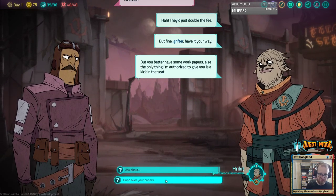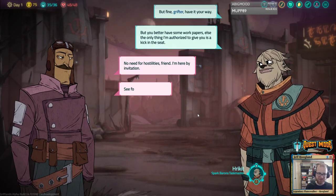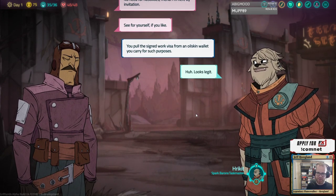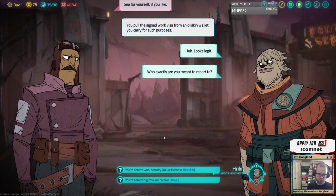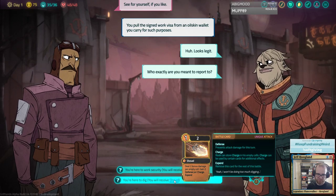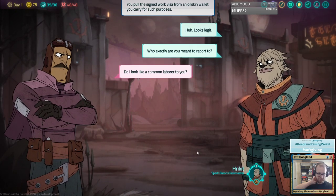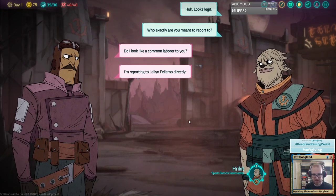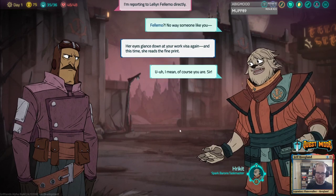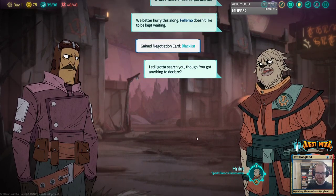'You better have some work papers or else the only thing I'm authorized to give you is a kick in the seat.' You pull the signed work visa from an oil skid wallet you carry for such purposes. 'Hmm, looks legit. Who exactly are you meant to report to?' 'I'm reporting to Felimo directly.' 'Felimo — no way someone like you.' Her eyes glance down at your work visa again and this time she reads the fine print. 'Of course you are, sir. We better hurry this along. Felimo doesn't like to be kept waiting.' 'I'm not a laborer. I have a tiny cape.'